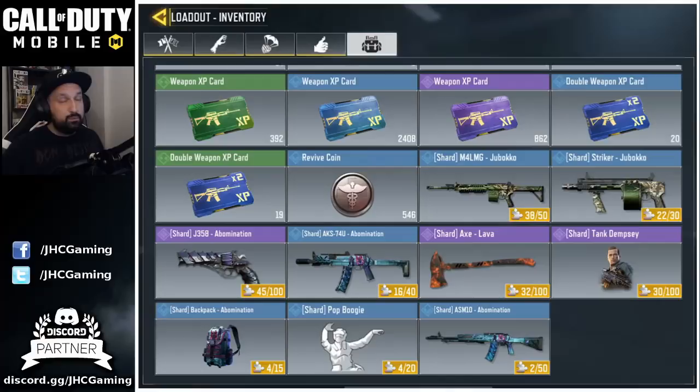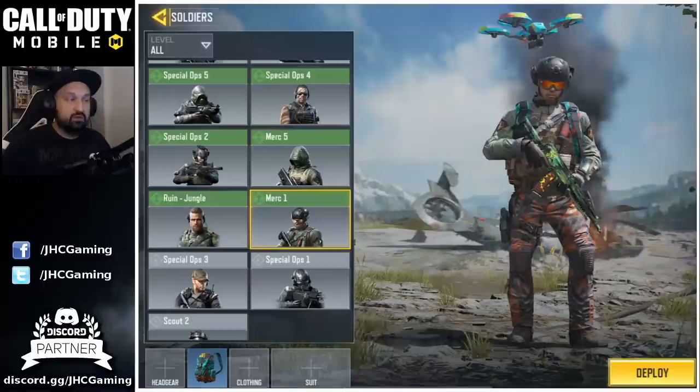The cool thing about Dempsey is you don't really need to be lucky, you just have to play a lot. If you play three hardcore raids every day and three survival games every day, there's no way you're not gonna get Dempsey by the end of the season. We're only a week into the season and I already have 30% of the shards, so definitely if you play every day you're gonna get that for sure.